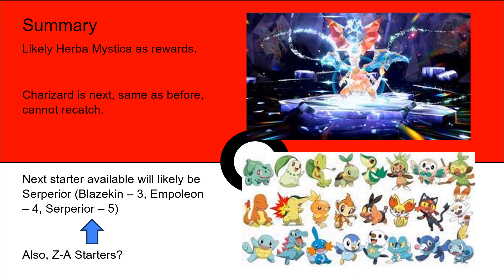After the Kanto starter raids thanks to Pokemon Day, most likely the next starter that will be available is Serperior, based on the new pattern they've set up post the Hisuian starters. The pattern I believe is: Fire — Blaziken, Gen 3; Water — Empoleon, Gen 4; Grass — Serperior, Gen 5. I believe that's how they're going to be going through for the next ones.